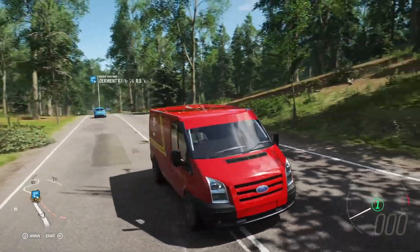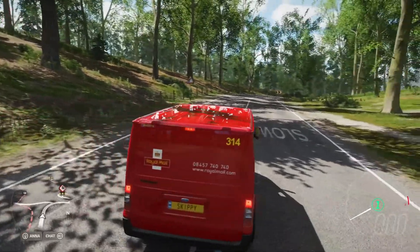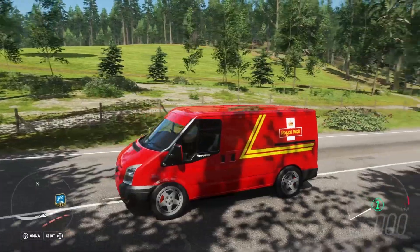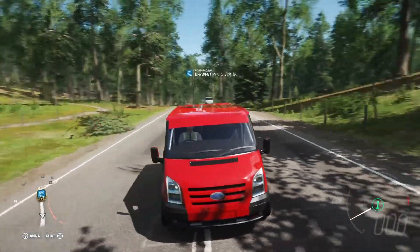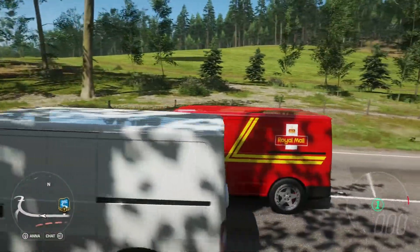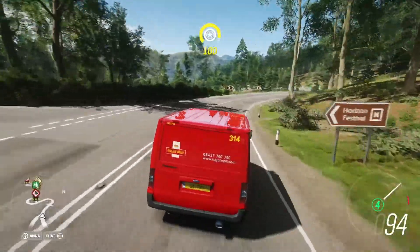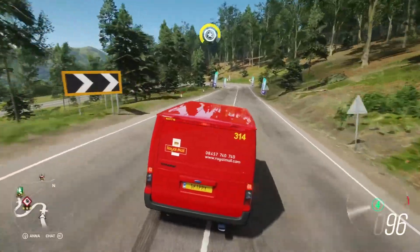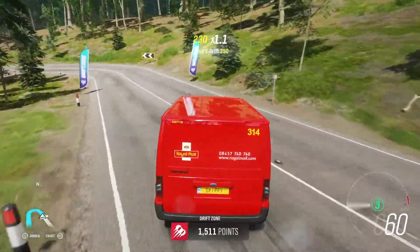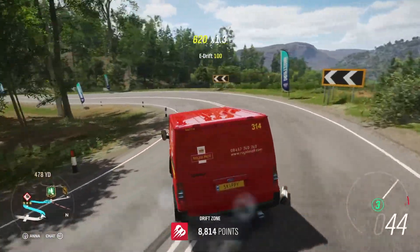We are running a 6.2 liter supercharged V8, 850 horsepower. I can't remember the torque. We have weight reduction, roll cage, and street tires for a little bit of extra grip. So let's go drifting - here we go. Not too much speed going in because it is a van after all. It still needs some speed to drift, this thing does work trust me.